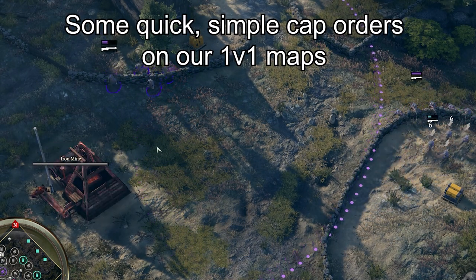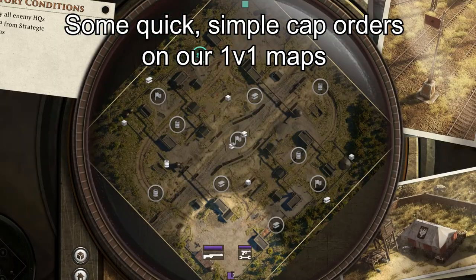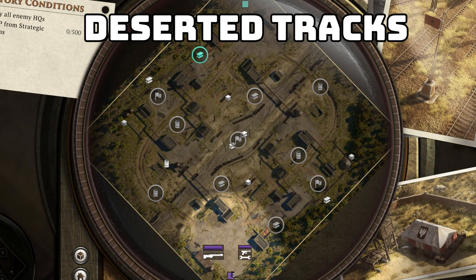Now let's take a look at some actual cap orders following these ideas on our available maps. First we'll take a look at Deserted Tracks. Both the iron mines are directly in front of your base — you'll want to send the engineer to the rear iron mine and your infantry to the forward iron mine initially. From there you can have your engineer move up and take the grenade and then move on to the oil, while your infantry move up to take the forward oil cache. If they come under fire they just fall back and capture the second oil pump. From there your third infantry squad should be available, and you can choose to either head into the middle to contest the iron caches there, or move into your opponent's side of the map, most commonly contesting this oil pump here.